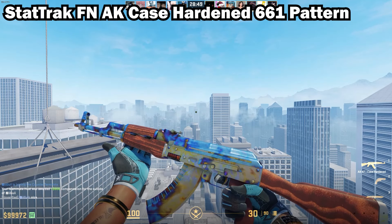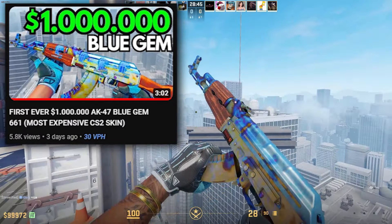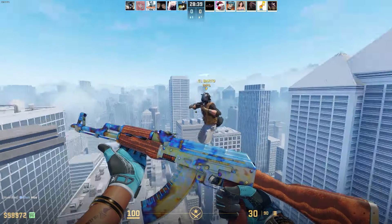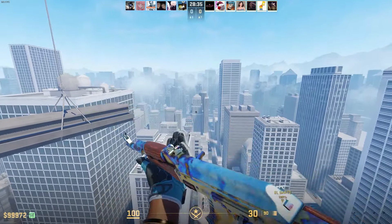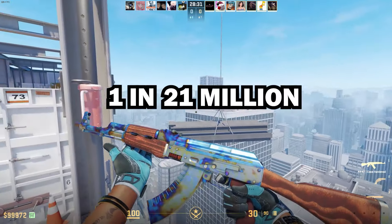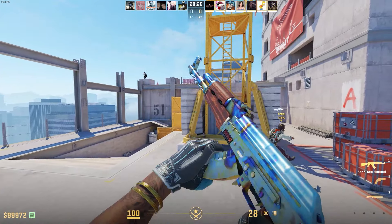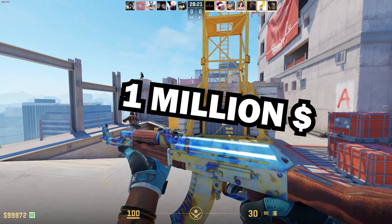The next one is the StatTrak Factory New AK-47 Case Hardened with the 661 pattern — psych! Because this one was actually unboxed last week, and was mainly the reason I had the idea for this video. The fact that this skin now exists is crazy because the chances of someone unboxing one are 1 in 21 million. You heard that correctly — 1 in 21 million — and someone was able to get it. This skin is so insane it is rumored to be worth around $1 million.